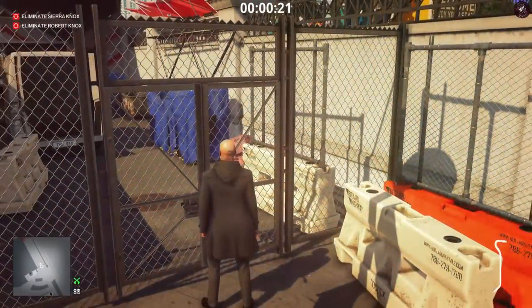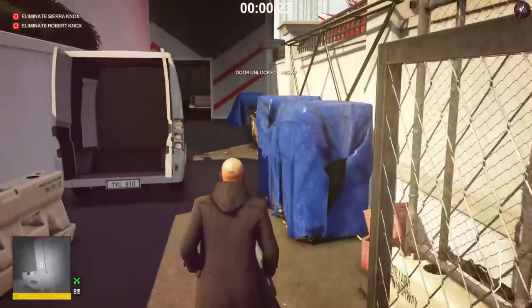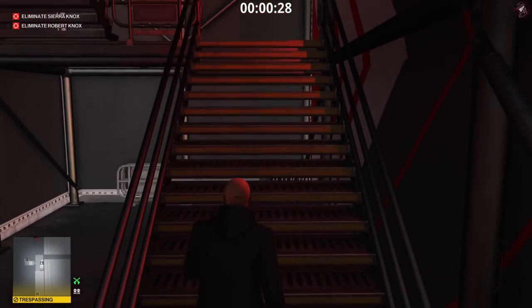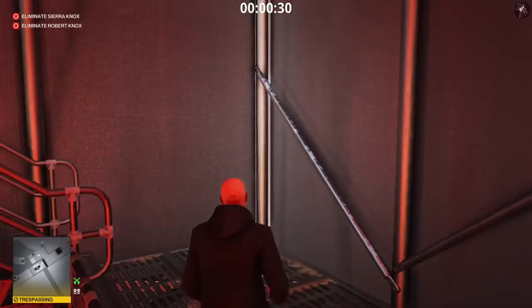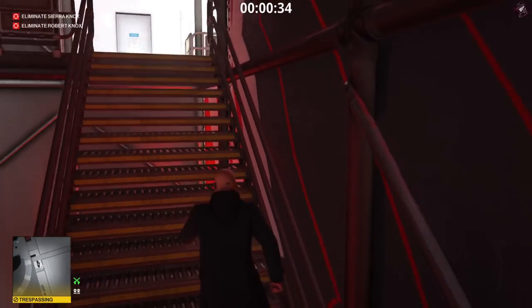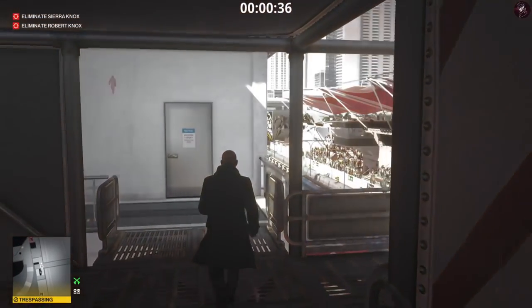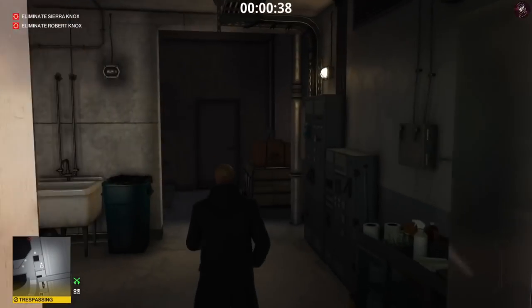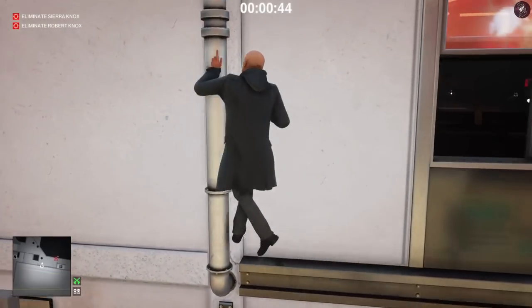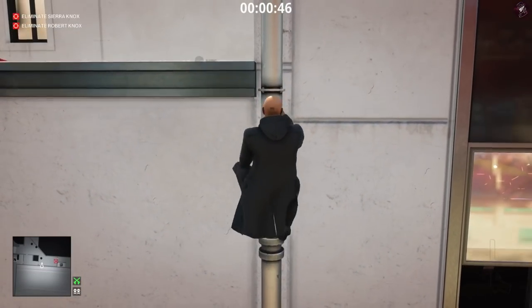Go ahead and crack open this gate. We need to go and sabotage the laptop up by the satellite dish. We're going to take out Sierra Knox with a pistol — usually I'd use a sniper rifle, but it's actually easier with a pistol since the shots are hit-scan. Once we pass through this area, run straight through — don't stop.